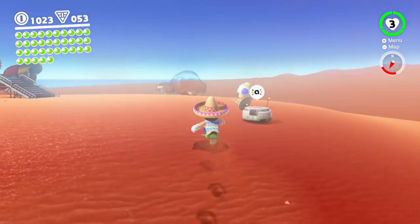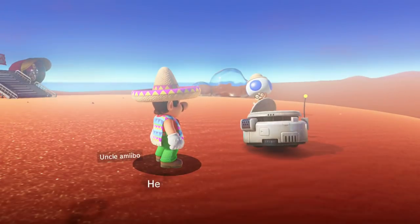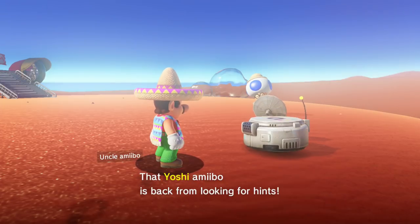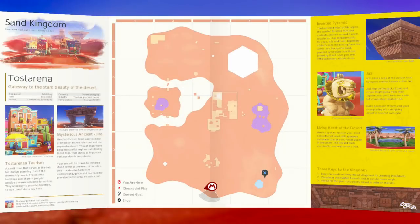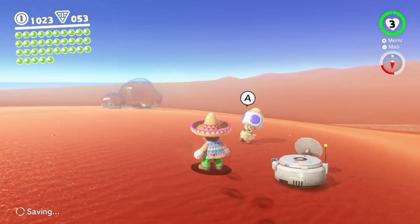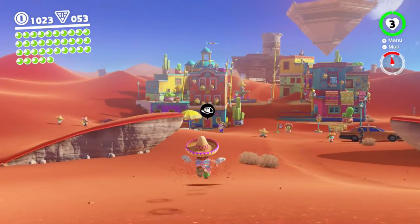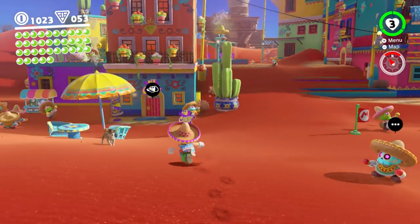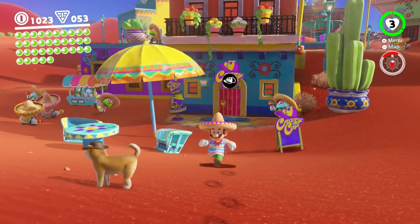Starting off we have Uncle Amiibo here — he's like, hey, I'm waiting for you. You have to wait five minutes for this. The Yoshi amiibo is back from looking for hints. It doesn't actually find moons, but it finds hints to where moons are — same as buying hints from the toad.